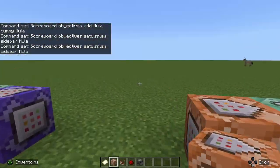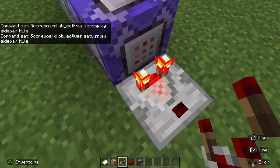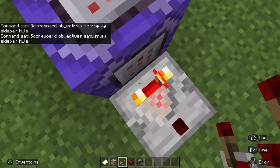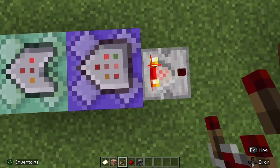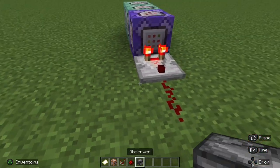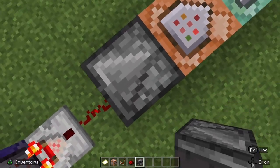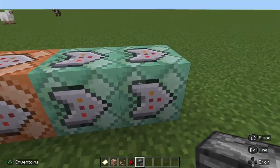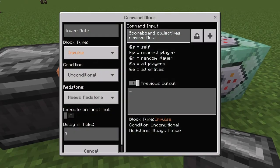Now that we have all that active, put down your first comparator. Make sure the comparator is facing outwards — you want the two redstone torches going into the back of the first command block. Then leave a blank space, then redstone dust, and your observer should face into this block as well, so the arrow is flowing into each block in sequence.